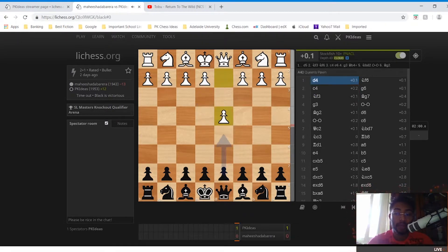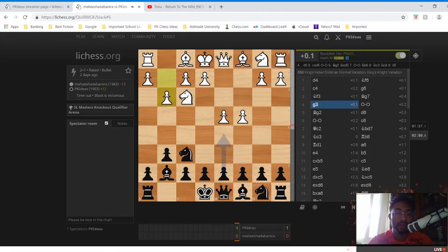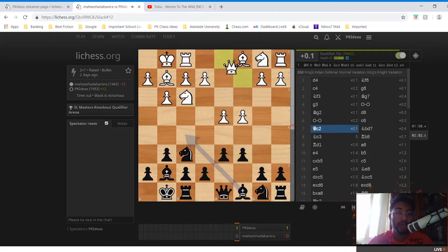He played d4, followed by Nf6, c4, g6, Nf3, Bg7, g3, castles, Bg2, and d6. Most of you who know chess will recognize this as the King's Indian Defense main line, the King's Knight variation. He played castles, c6, Qc2.